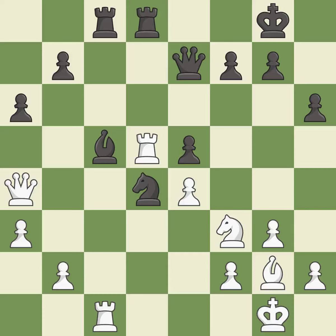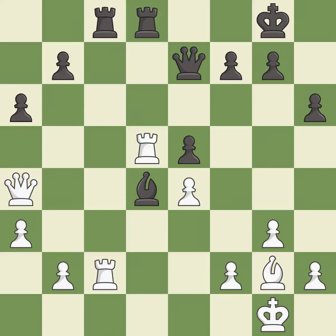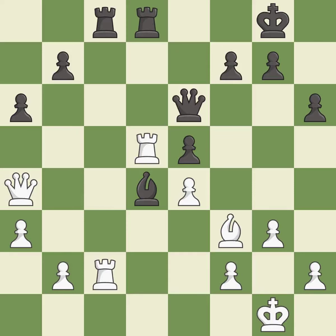This threatens to fork pieces — best. After all captures, this is an equal trade. This prevents the opponent from being able to fork pieces — good. This reveals an attack on a rook — best. This defends the attacked pawn — best. Very precise — best. This moves the bishop to a better location, allowing it to control more squares — excellent.